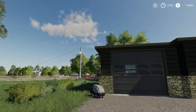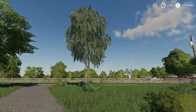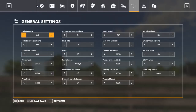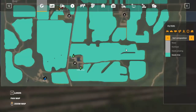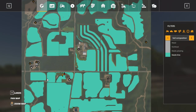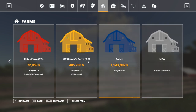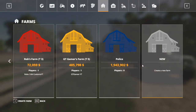Welcome back to Farming Simulator 2019, episode one on Autumn Oaks - my farming tournament. I decided to make my own farming tournament because there was so much drama in the other one and I had enough of it, so I left. We are on Autumn Oaks here. There's a whole bunch of teams going: Nix team, Carson's, Rob's, GT Gamer, and Police Farm. There's room for maybe two more teams - we'll see how things go.